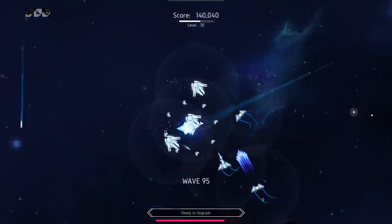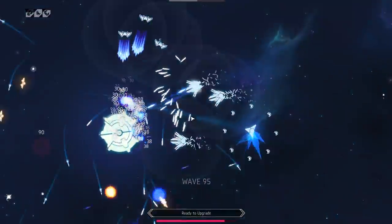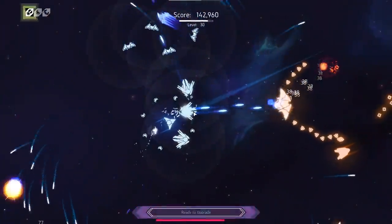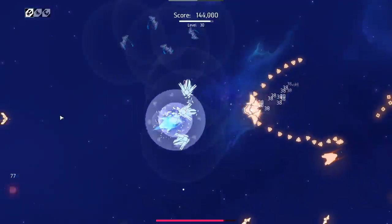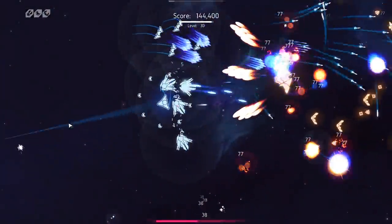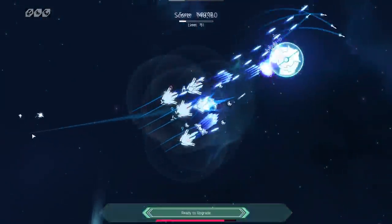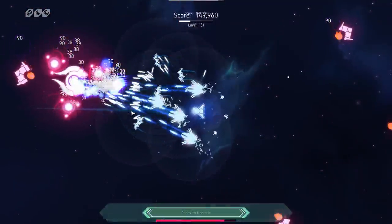Another turret comes out — we're up to three turrets now. We're going to have to resupply these turrets every so often, but for now we're going to get another upgrade. Force armor — yes, that's just damage resistance for me so I take less damage overall. And another turret goes down — up to four turrets. And as long as we stay relatively near them, we should have a fair amount of damage resistance and massive firepower.